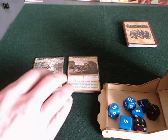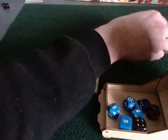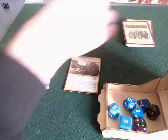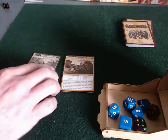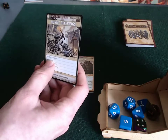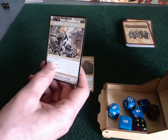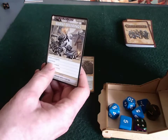Hey everybody, this is my playthrough of the Rise of the Runelords through the Pathfinder adventure card game. This is Burnt Offerings. In Burnt Offerings, the scenarios listed are Attack on Sandpoint, which we've just defeated in the previous video, and Local Heroes. There are a couple more after that, but we're up to Local Heroes now.